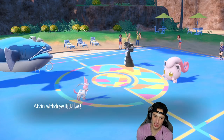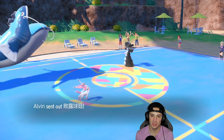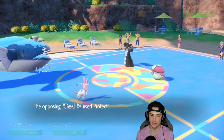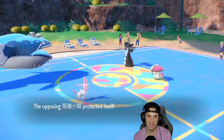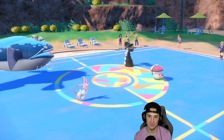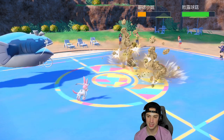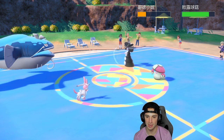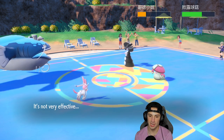The withdrawal comes and Amoonguss comes out. They're going to Protect Gothitelle. The Perish Song count is just killing me. Rock Slide chips up some damage on Amoonguss and Hyper Voice does some nice damage to Amoonguss as well. I'm after you, Amoonguss!